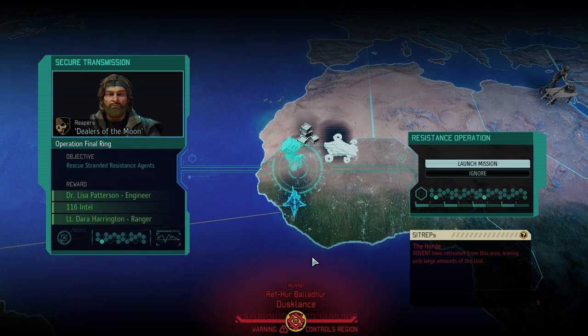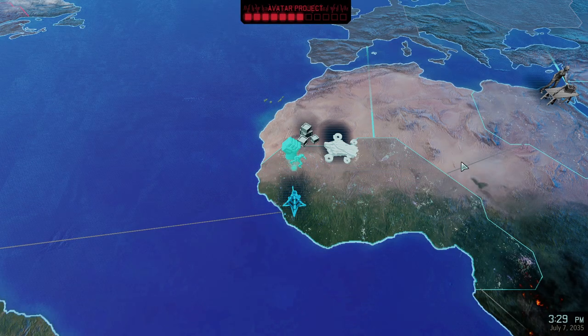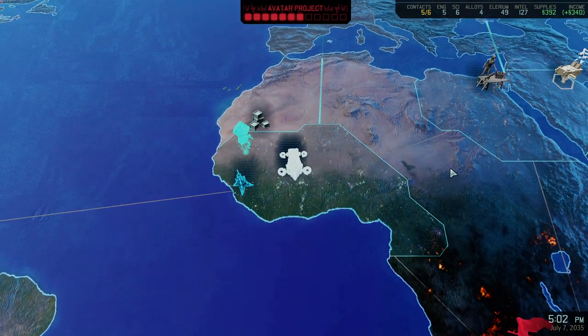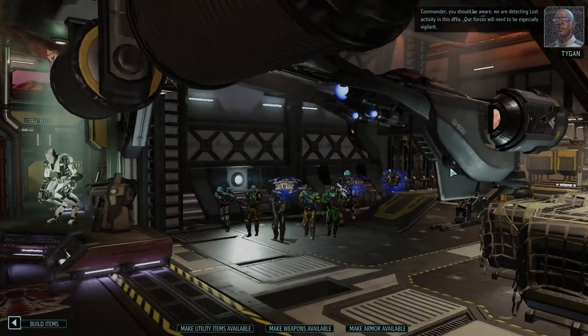Hello and welcome back to XCOM 2 War of the Chosen. My name is Saikon, and today we're continuing the Choose to Lose campaign — a campaign where we're trying to beat legendary ironman difficulty with niche builds, reduced hit points, reduced selection of items, reduced classes, and improved selection of enemies via the A Better Advent mod. Today it's time to rescue a few agents: an engineer, a ranger, and a lot of intel are on the line, and it is potentially an easier mission.